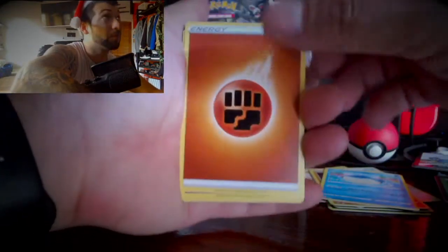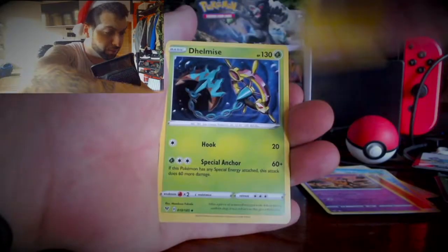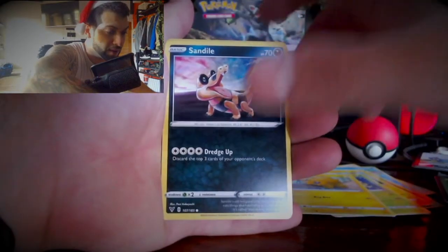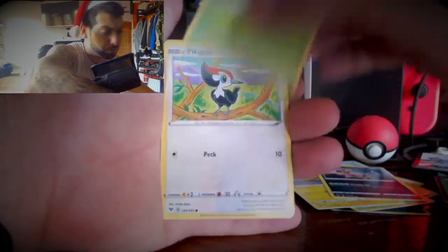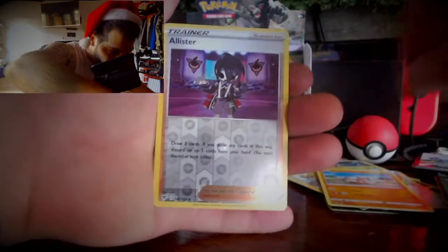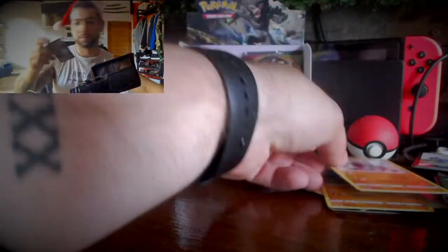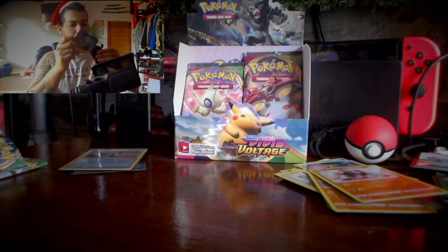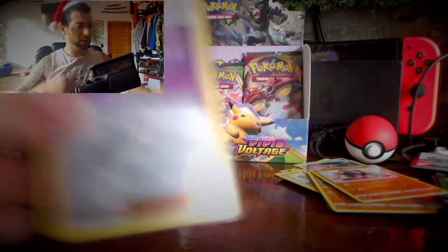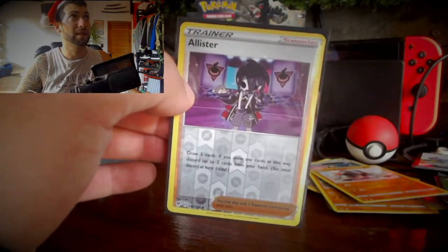I'm going to start off with Girafarig, Electric, Dedenne, Dwebble, Sandile, Seedot, Piplup, Mudbray — he looks quite happy there. A nice reverse holo Allister right there, and a Turtonator. I like that Allister card — I could probably go for an 8 or a 9 grade. I'll start getting some cards graded and get some slabs coming. Look at that Allister card, beautiful.